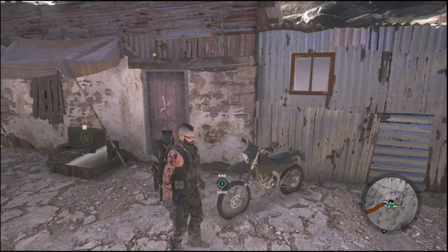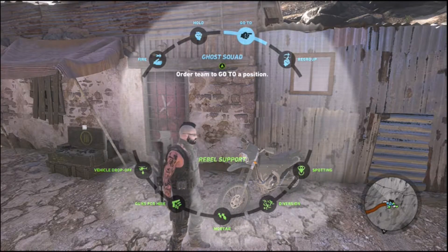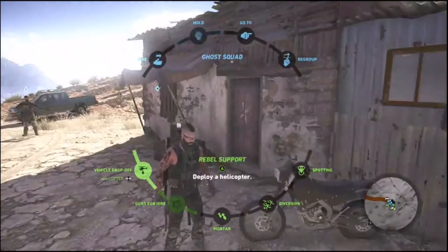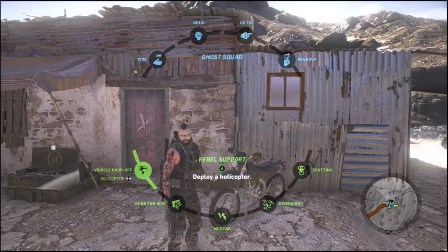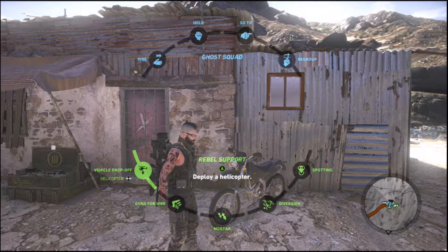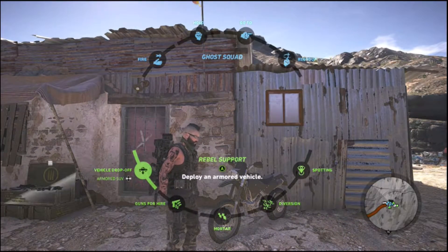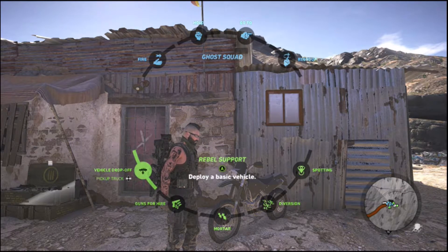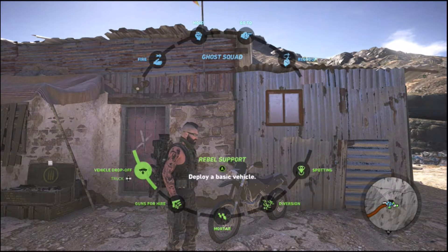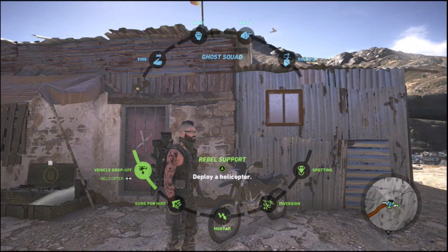The biggest game-changer is the vehicle drop-off. Before you used to get this to level 3 and then you could call in a helicopter, which — don't get me wrong, it was good, the helicopter's great, it's a big help — but sometimes you don't want a helicopter, sometimes you want the armored truck or just the car. So what they've done, they fixed that. Now when you get to level 3, you can order a helicopter, order an armored SUV, or order a pickup truck. They haven't added a bike, which would have been nice too, but either way it's a big game-changer. You're going to order what you want — you still have to get to level 3 — but you'll be able to order any of the three vehicles.